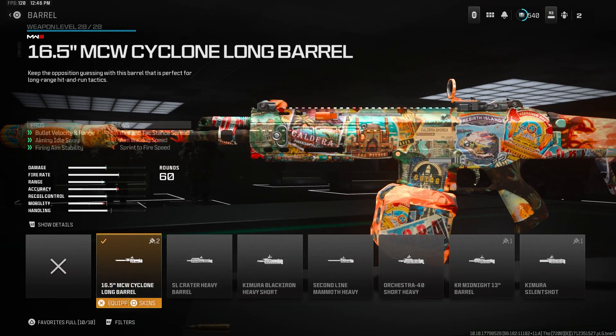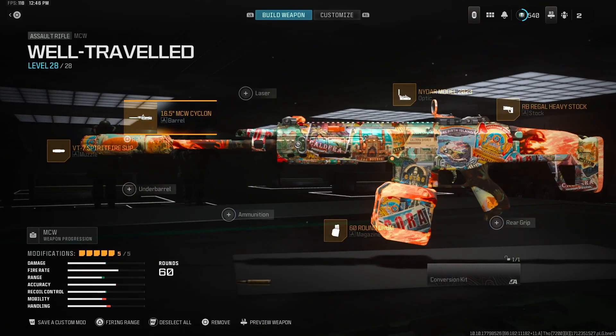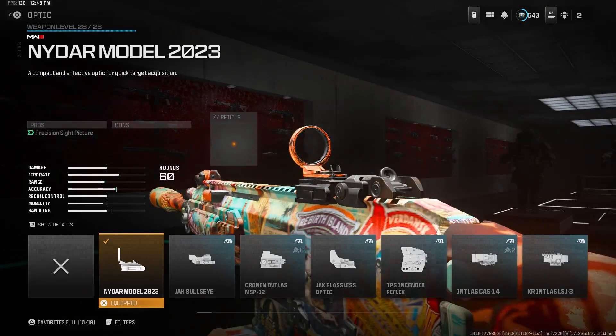For the second attachment we're rocking a barrel — the MCW Cyclone Long Barrel — giving us the most bullet velocity, range, aiming auto-swing, and firing stability. For the optic, it's personal preference; I was using the Nidar Model but you guys can use any optic you want.